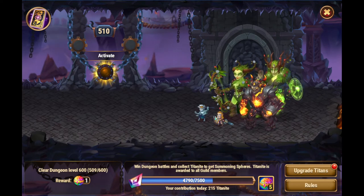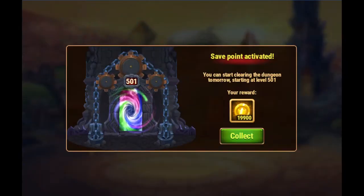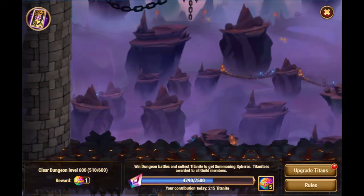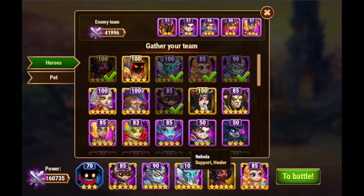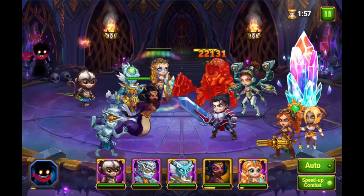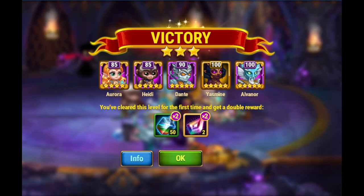Now let's see how much time it would take me to get some more Titanite by using the manual mode, because I'm out of raid cards. If I would want to do more, I could get an additional five raid cards, but only after I complete level 1000 — that's when I will start getting those extra five every day. So now I will start doing some fights. Hero fights are very easy, and I'm getting extra rewards here. By the way, I'll just talk briefly about that — because it's the first fight for the level, I get double rewards.